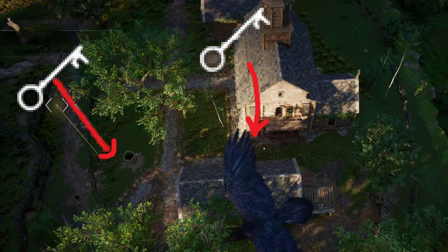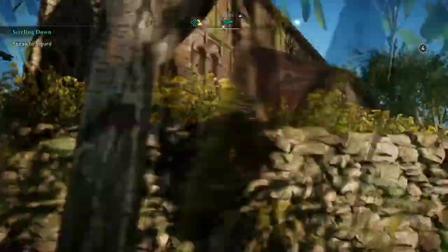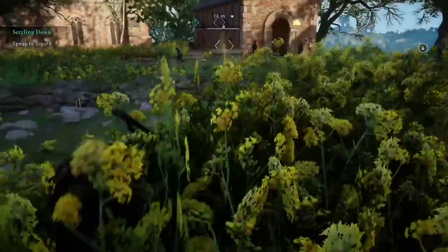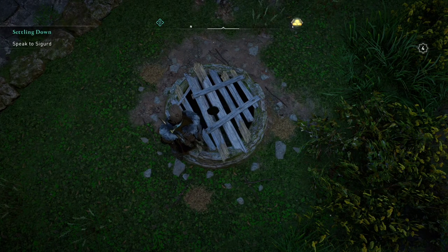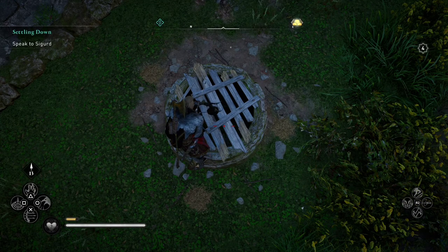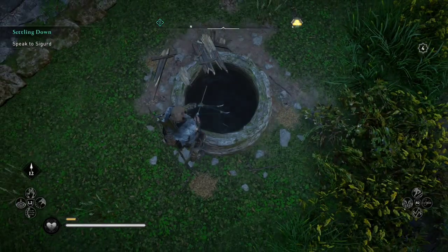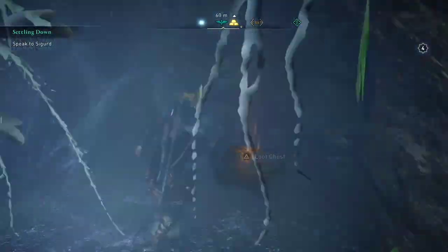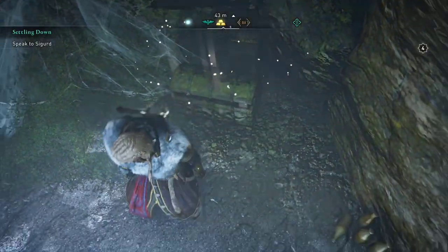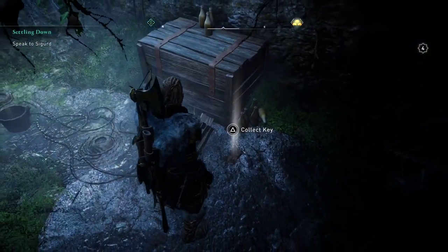One key is in the well — that's the one we're going to go for first. If you go to the well, you'll notice there's some wood on top of it. We don't need incendiary arrows, we just need regular arrows. Just shoot it out. After that, we can climb down. There's actually another treasure chest, a small one in there that we can get as well. But after we get that, we can collect the key.